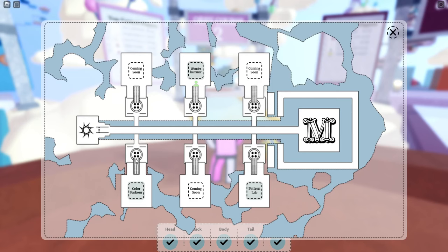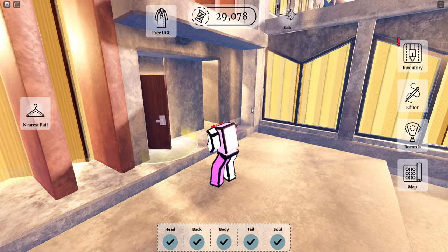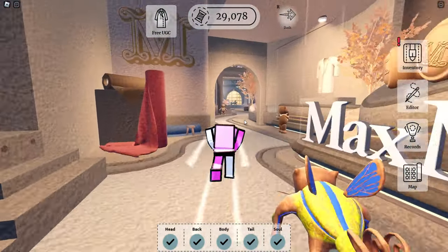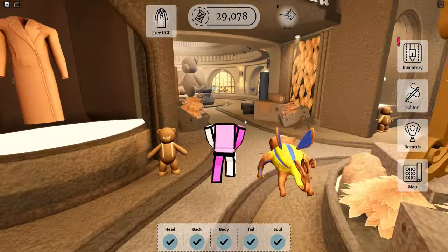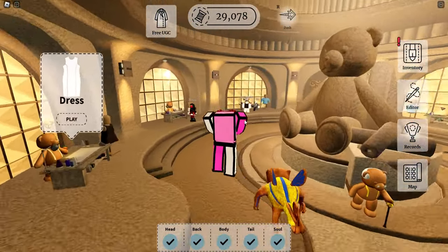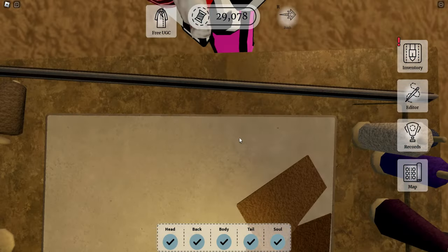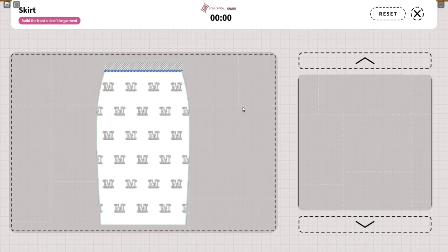Now head over to the Pattern Lab — this is where you buy the skirt pattern. The skirt pattern is the one next to the dress. It costs 600 stitches, and we just got 600, so go ahead and buy it. Then you want to play the mini games.